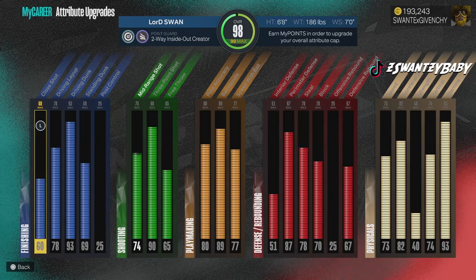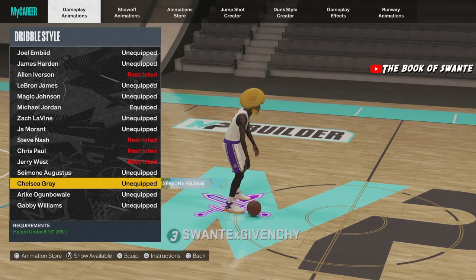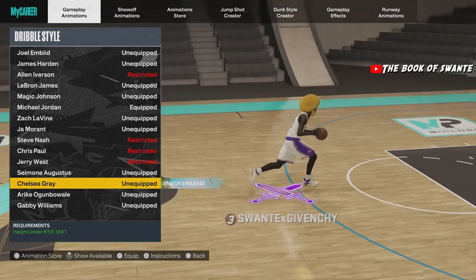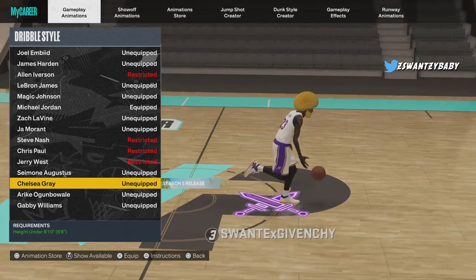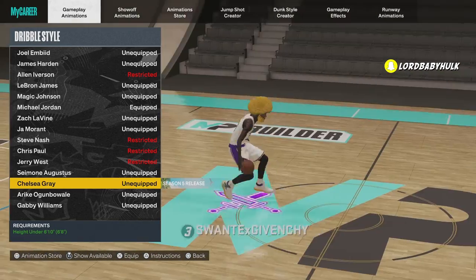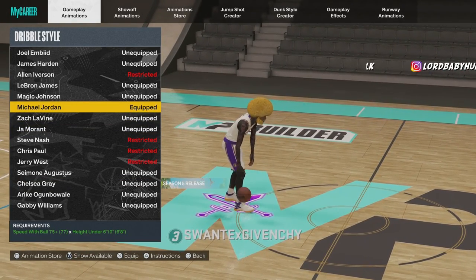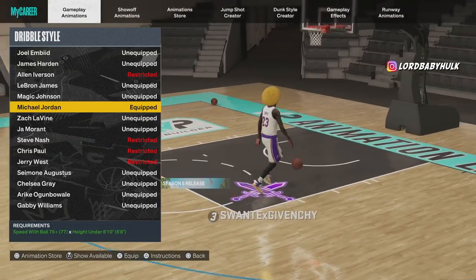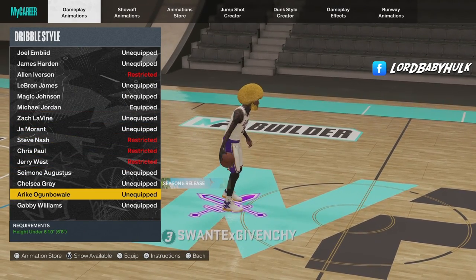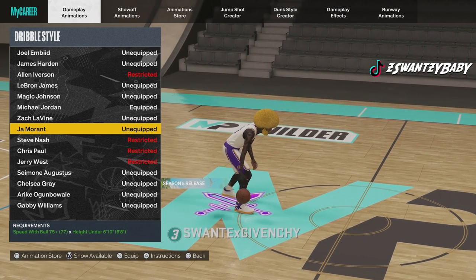Now for your dribble style — Chelsea Gray is horrible, you can't even speed boost out of it. The whole development team is garbage, I bet they didn't even test this. Next Maker's trash too. There are so many dribble moves where you can't speed boost out of. Michael Jordan is the best dribble style, then Chris Paul, then the Gabby — but Michael Jordan is the one to go with. If you can't get Michael Jordan you can mess with the Gabby.